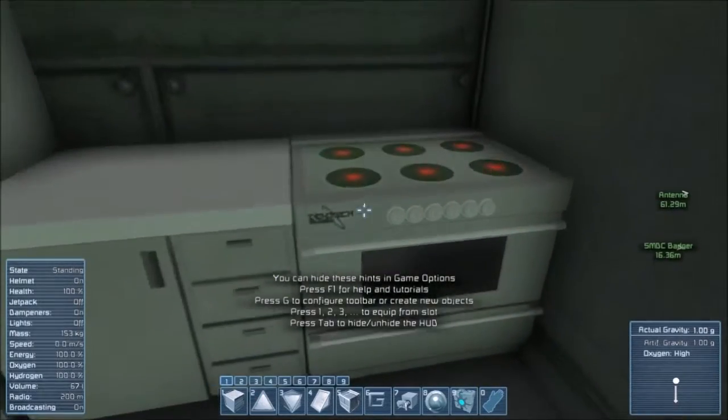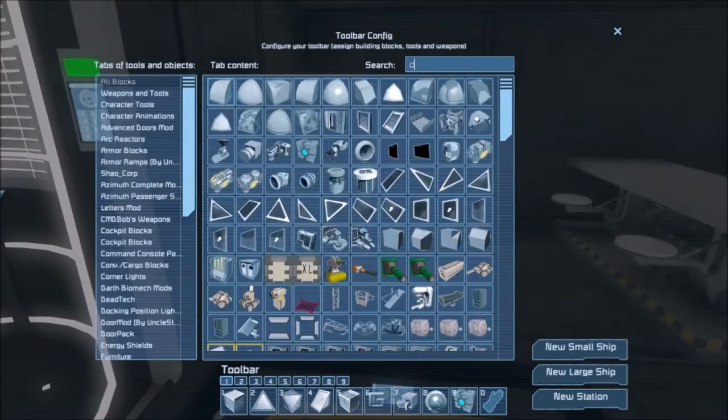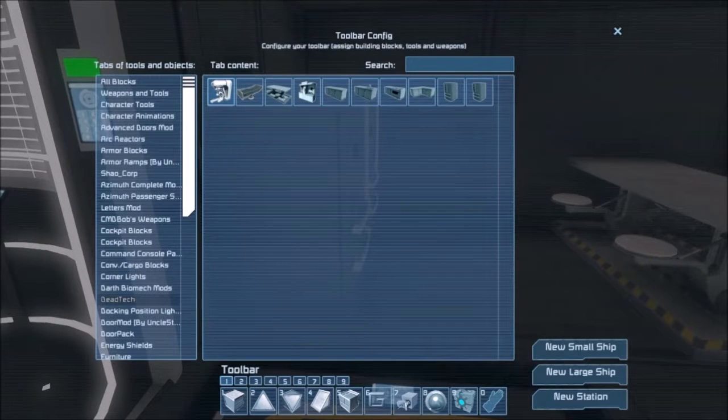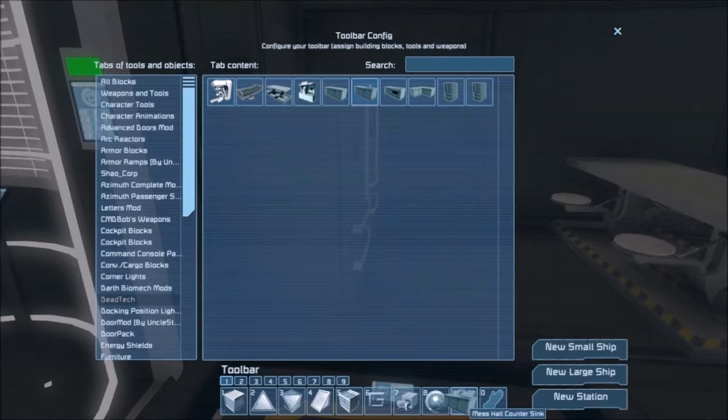You have a coffee machine and an oven. This is dead tech, by the way — a missile coffee machine. I forgot the sink. I literally forgot one thing — it's the kitchen sink. I'll be putting that in at a later time.